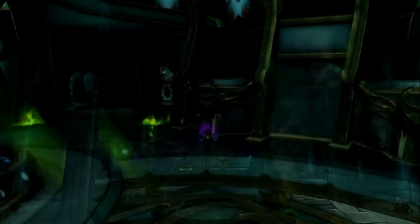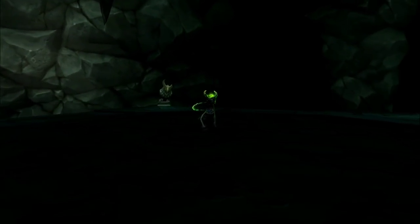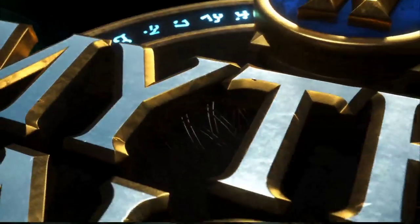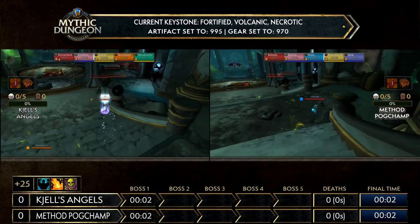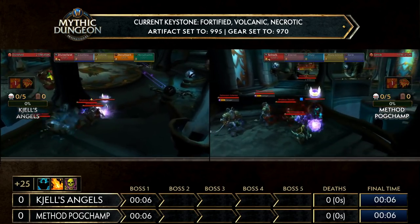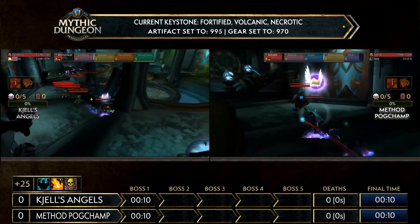We're not going to see Wind Walking from Pogchamp at all, which probably means they're going to use that rogue in sneaky ways. Let's see how sneaky they can get — we have two very different teams with two different play styles that could create two different grand finals. Will it be a rematch, or will it be an all-Method grand final? We're going to start our best-of-three series right now, going into Vault of the Wardens.